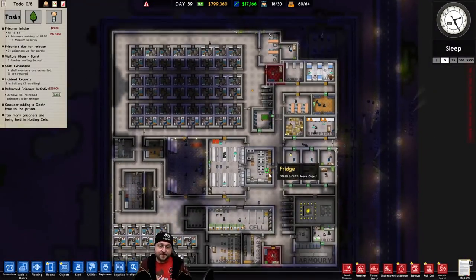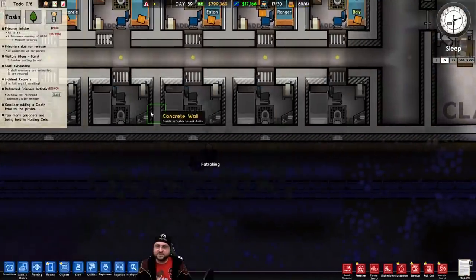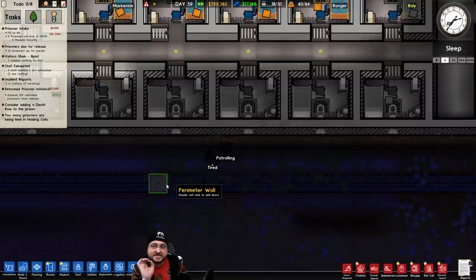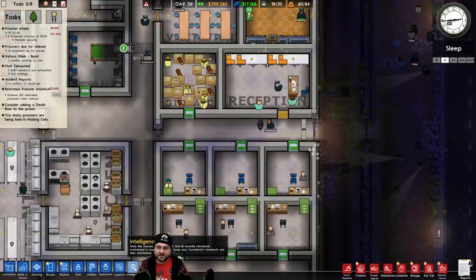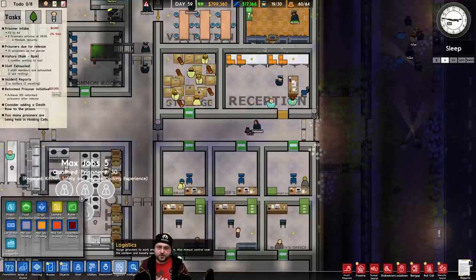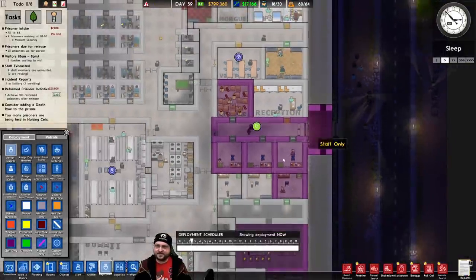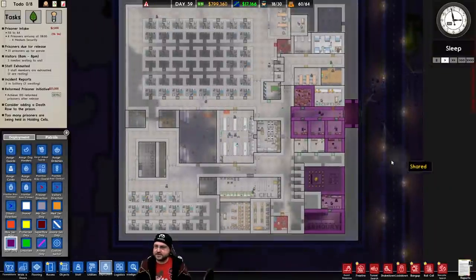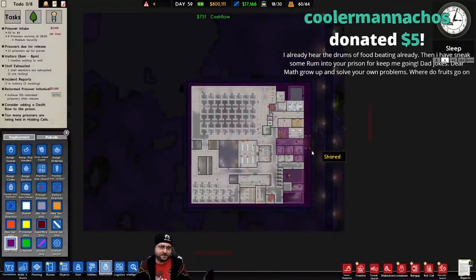No one's tried to dig out of this prison yet, which surprises me because there's not a tremendous amount of wall space. It's day 59 and literally zero prisoners have tunneled out. I have had some escapees because the criminally insane like to wander straight out the front door, so it's really important in your deployment that your exits are flagged as staff only. I've got a double airlock here.